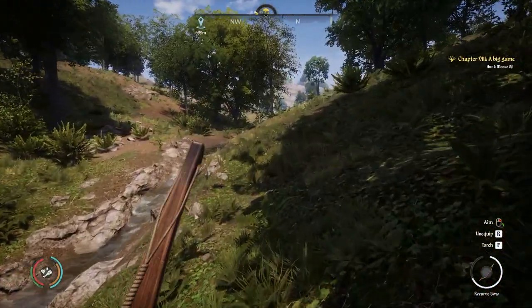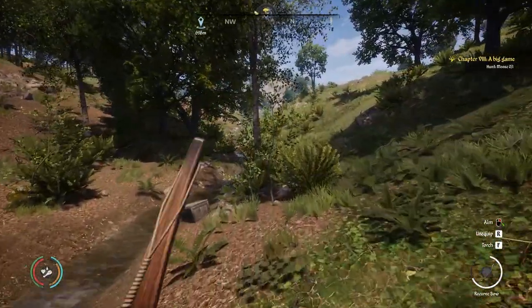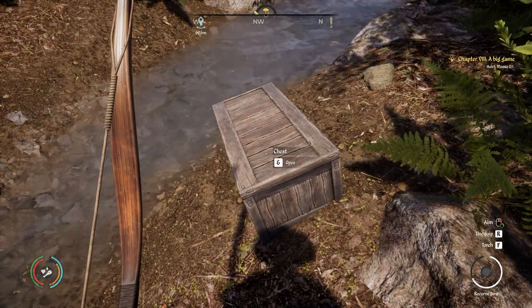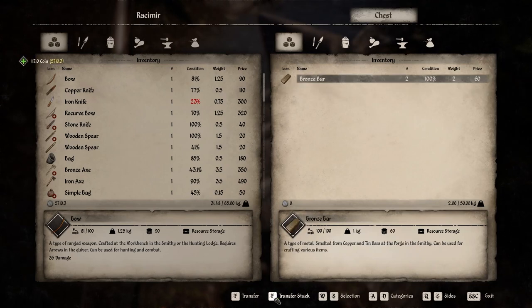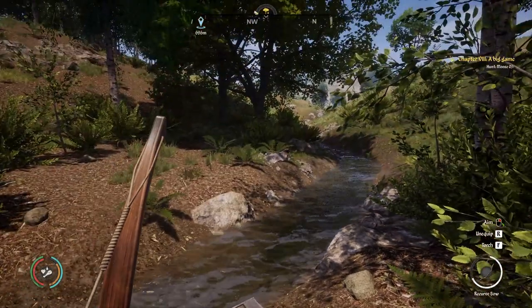We're coming up to the place where if there's going to be a chest, it should be just past this waterfall — and sure enough, there is. This sometimes has money in it, and we've got 117 coin — thank you. And two bronze bars. What's our weight like? Still good.